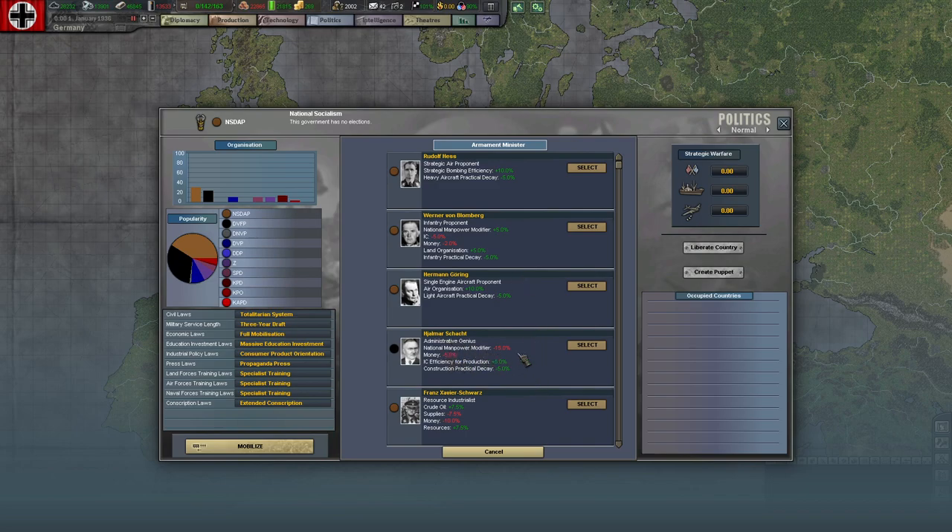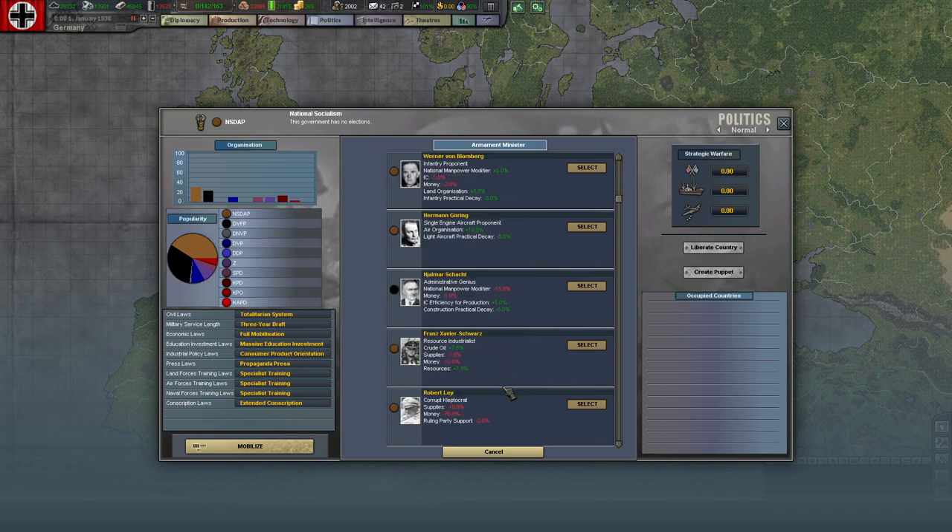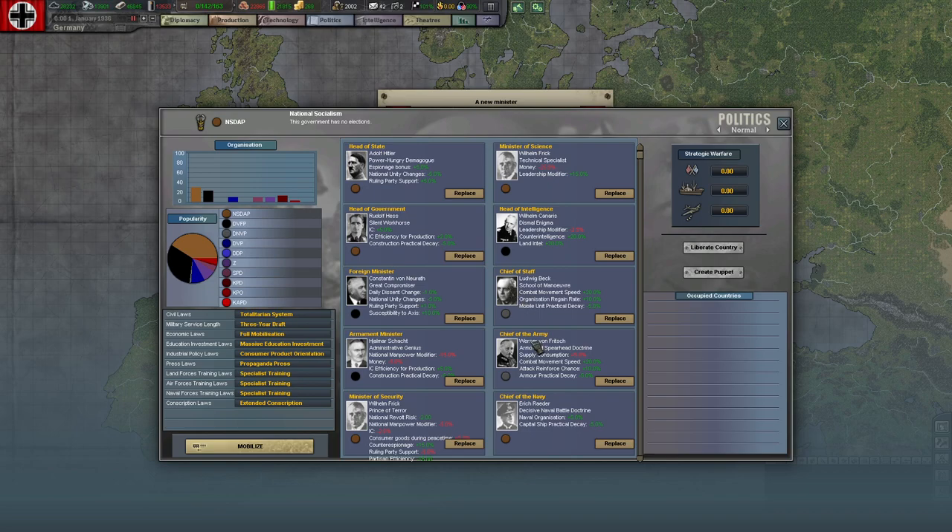Schacht — national manpower modifier down 15%, money down 5%. I'm still not exactly sure how they're using money in this version of Black Ice; I did not like it in the last one. He's the guy of top leadership who most understands economies. I'd say he's more of a labor specialist, but whatever. We'll put in Schacht. Foreign Minister — that's good.